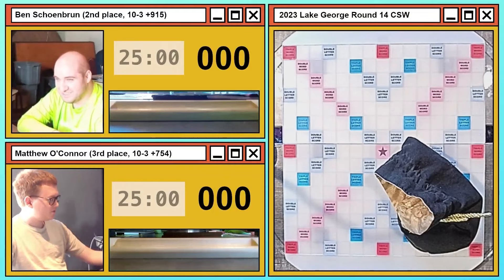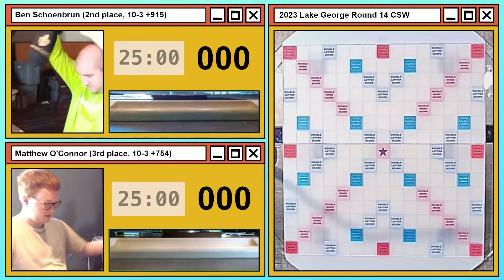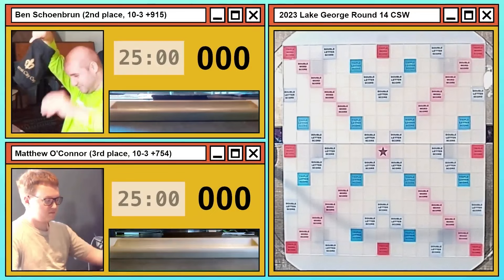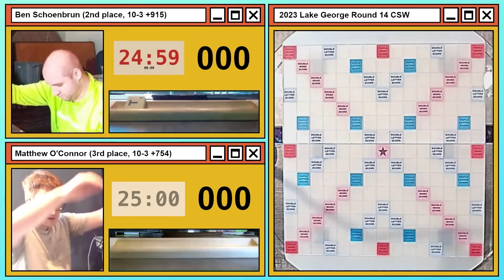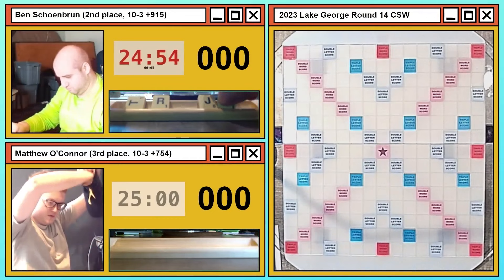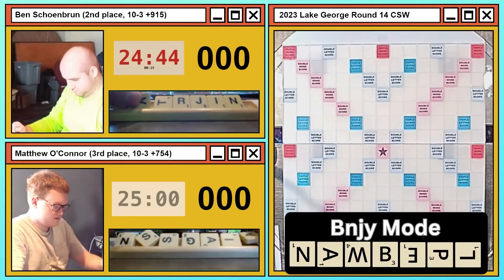We'll cut back to the board as Matthew has found his way back to his chair. Ben to play first, Matthew to respond. We've had a lot of drubbings at this tournament but we've had a couple of good ones — Matthew giving us our best game in a win yesterday over Joshua Castellano. Ben goes first, and you can already see Benji mode is a go. His rack looks like V, V, I, J, N, R, T — this is an instant exchange, right?